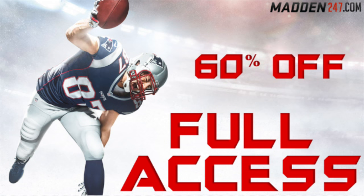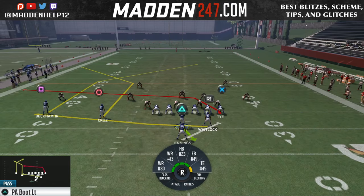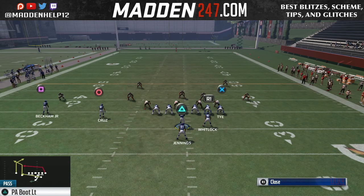What's up guys, we're here today with a money play that beats all coverages out of the Pistol Strong Twins. The play we're going to be going over is the PA Boot LT. The only thing you really need to do is block the running back and you can run the play standard.